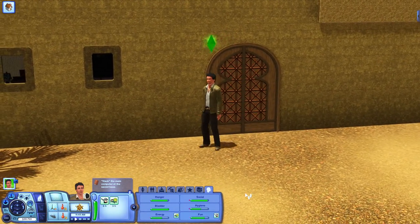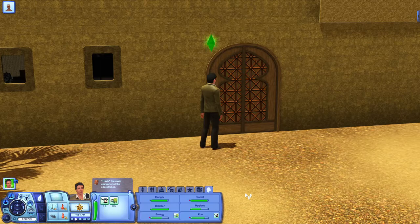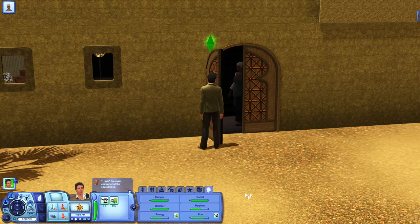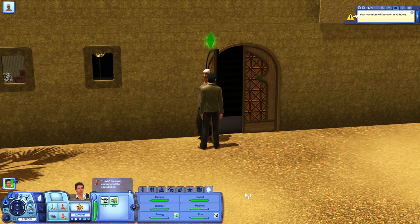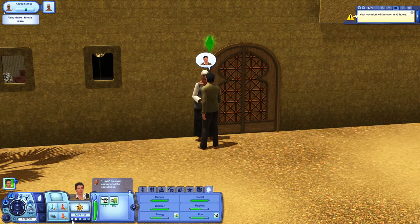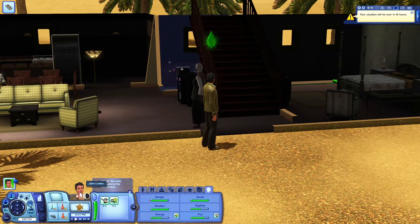We need some more Sands of Understanding, so I'll have to go back to that merchant. We've got twelve and a half hours - vacation will be over in twelve hours. I don't think it was this house anyway - so annoying that they chucked us out. Right, here's the stairs - here we go again.